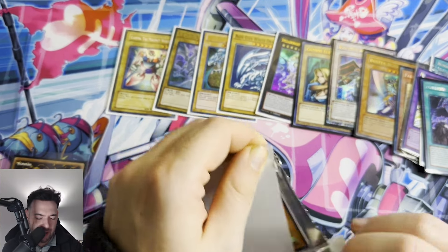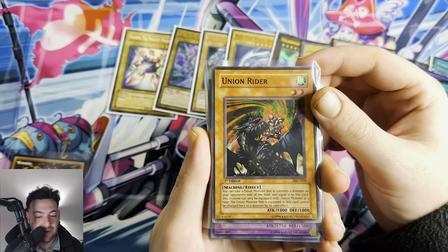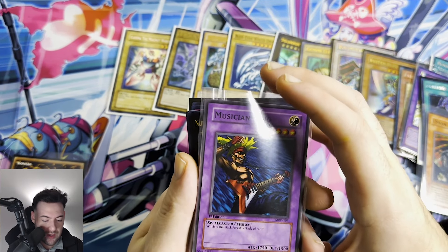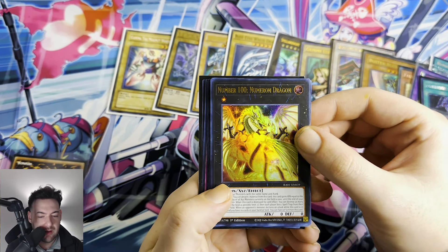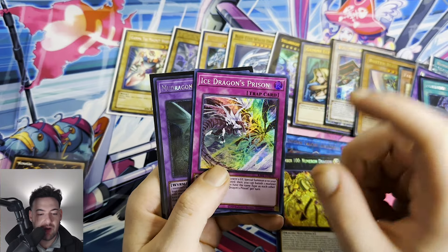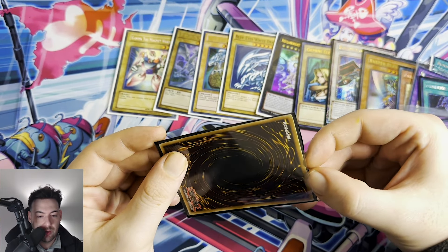Last pack for this video guys, then we're gonna have a part two which we'll put up either tomorrow or the following day. We have a Union Writer first edition — we got a Union Writer from first edition, what?! That's insane! We have a first edition Musician King from MRD, Number 100 Numeron Dragon ghost rare, Malefic Cyber End Dragon, Decode Talker Heat Soul, Number 100 Dragon in secret rare form, Ice Dragon's Prison, and a platinum secret rare Mud Dragon of the Swamp!